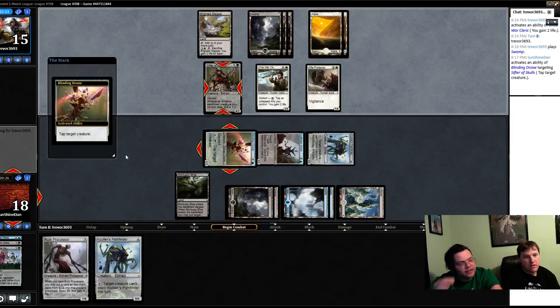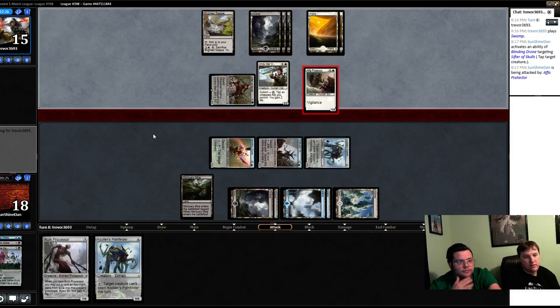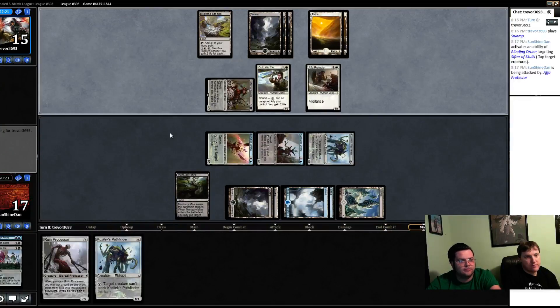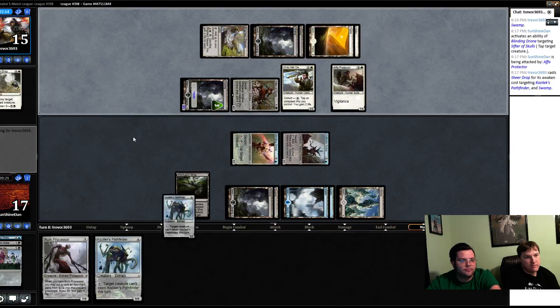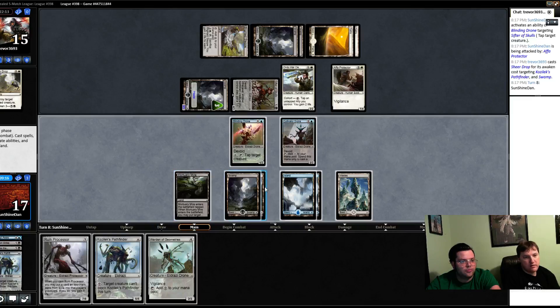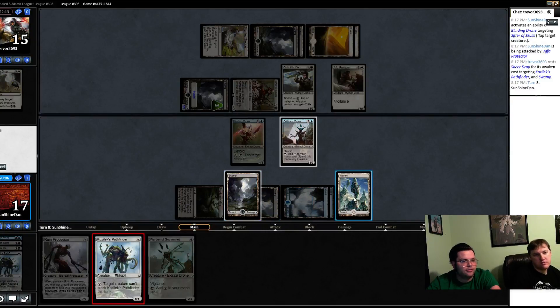Now we're in an interesting spot — do we play the seven-eight or do we play around wrath effects? I think we just play the seven-eight, and we can hold back the pathfinder. All right, so our opponent has to have something. Sheer drop — that's not nearly good enough. They did awaken a land — one, two, three, four. We have exactly seven. I'll wait — I'll just play my five-five and keep access to tap down their stuff.